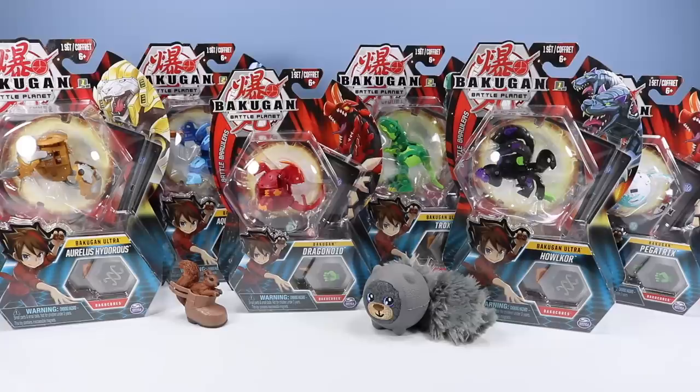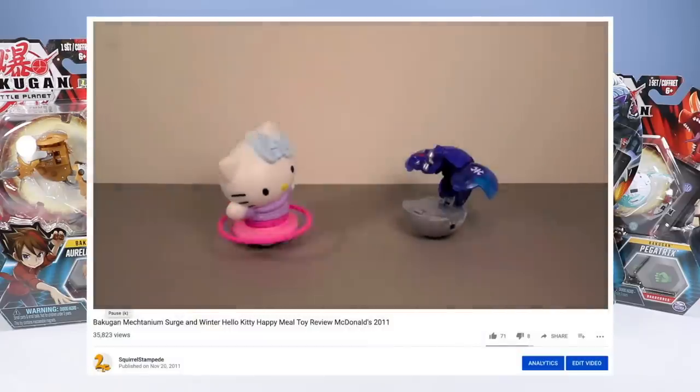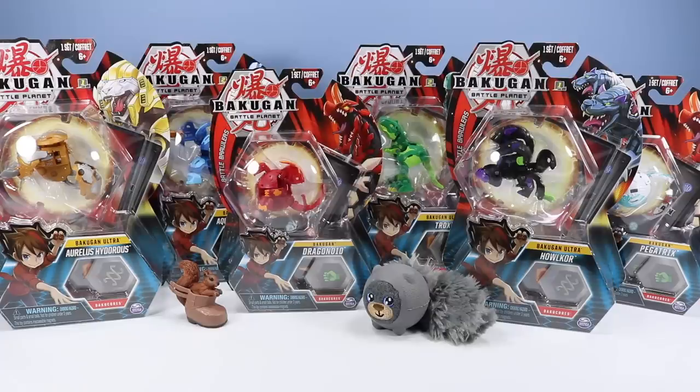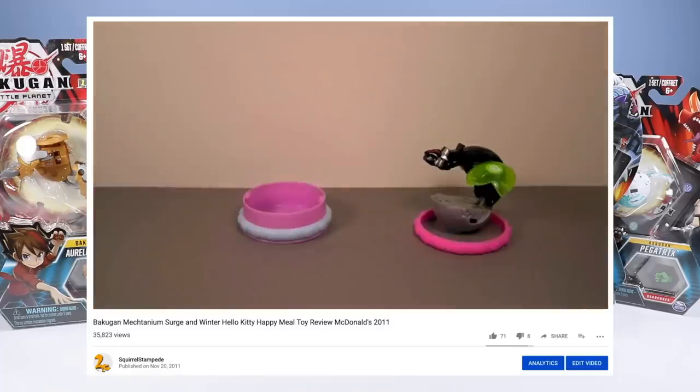On the table, I have six Bakugans to share today. I tried to pick up a Bakugan from each of the main character attributes: Pyrus, Aquas, Heos, Ventus, Darkus, and Orleus. Did I say any of those right? Quite a bit to learn when you're a newcomer to Bakugan. Most of my Bakugan knowledge is from Happy Meals from years ago. Diving deep into the Squirrel Stampede archives, you'll find some very strange Bakugan videos.